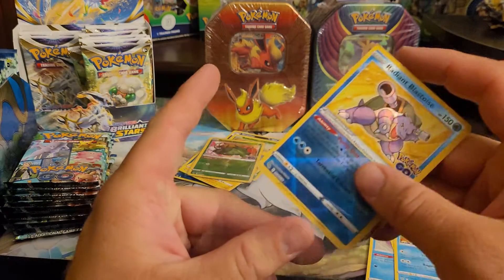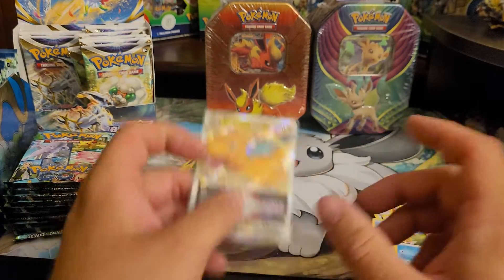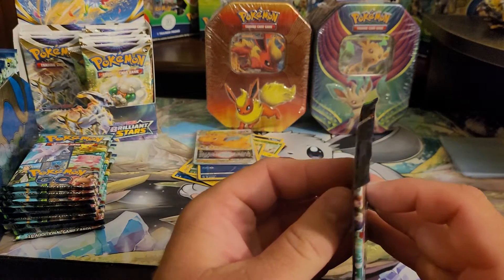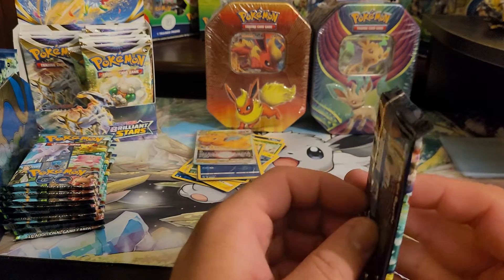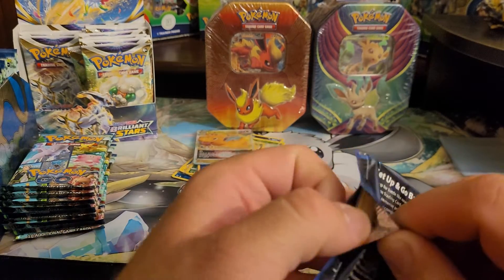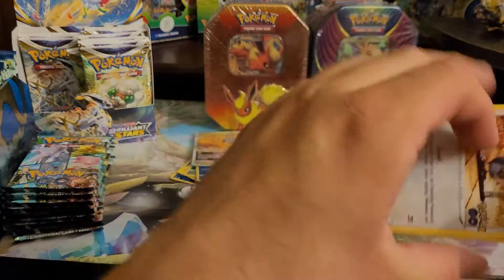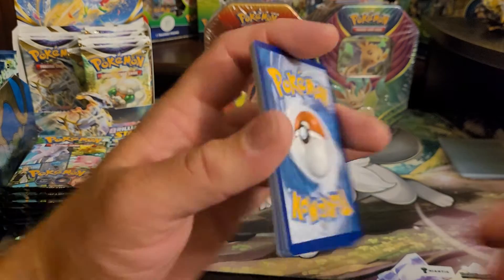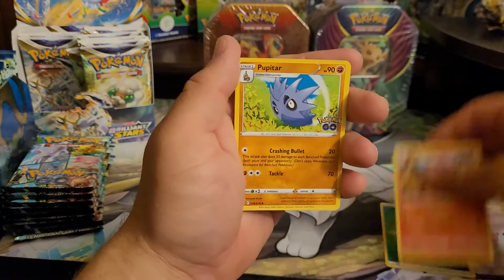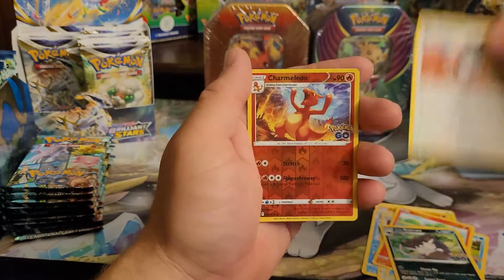This is a set with pretty good pull rates. If you can get an ETB — Elite Trainer Box — for these, Target's got them online. Online they're actually $46.99; in store they're $54.99. I recommend ordering them on Target.com because they're $8 cheaper. You get 10 packs in it. The packs alone typically go for $5 to $6 a piece for this set. But if you pick up the ETB online you're getting better value.